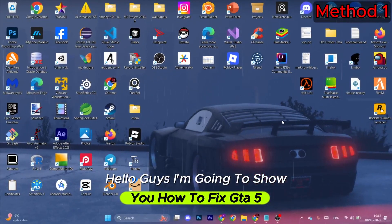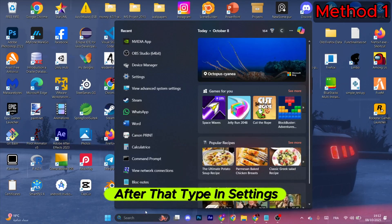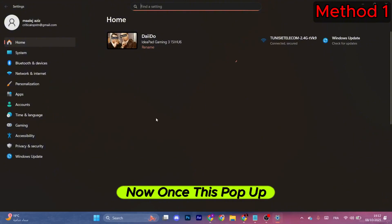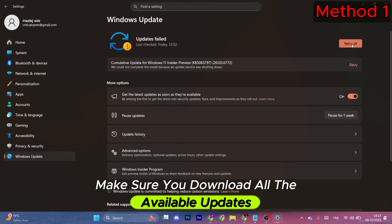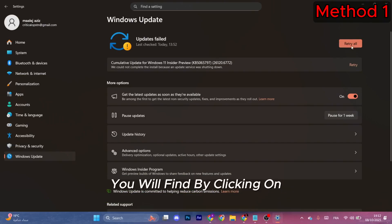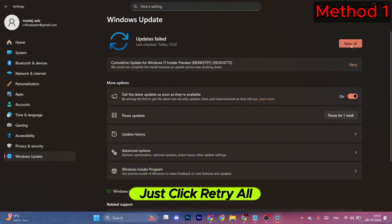I'm going to show you how to fix the GTA 5 black screen issue. For the first method, go to the Windows search bar and type in Settings. Once it opens, go to the left menu and select Windows Update. Make sure you download all the available updates by clicking Download or Install. If you have failed updates, just click Retry All and wait for the updates to finish.